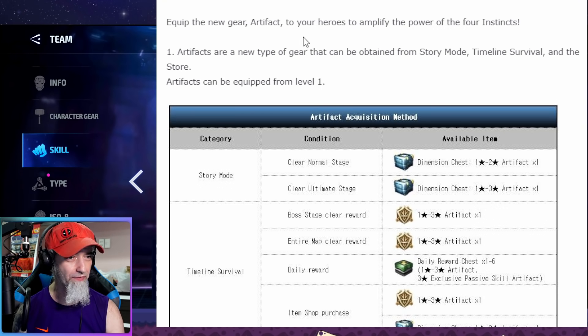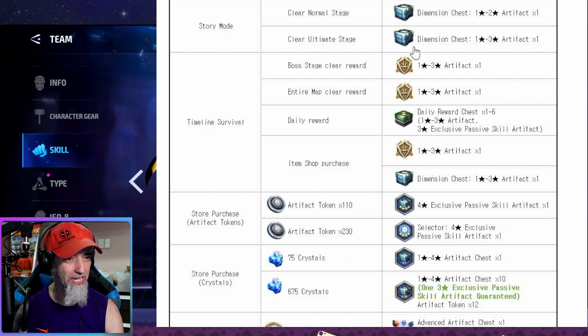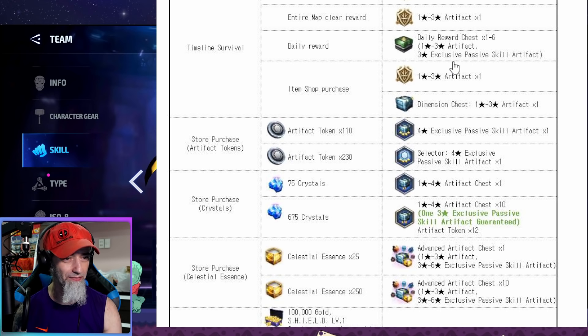Now the artifact system — you equip a new gear artifact to your heroes to amplify the power of four instincts. Artifacts are a new type of gear that can be obtained from story mode, timeline survival, and the store, so everybody can get them. They can be equipped from level one and can be leveled up. From timeline survival you can get one to three star artifacts, which should make timeline survival more relevant — and anytime you add relevance to a game mode, that's a good thing.